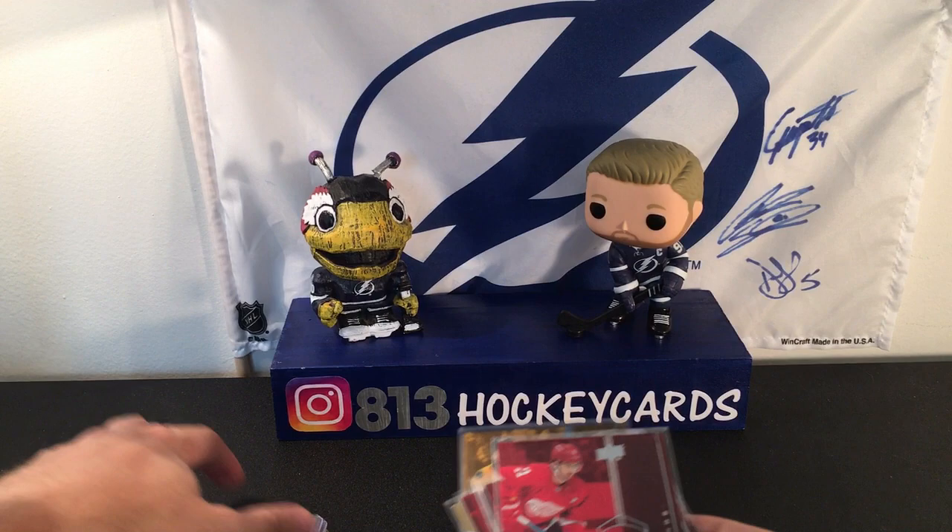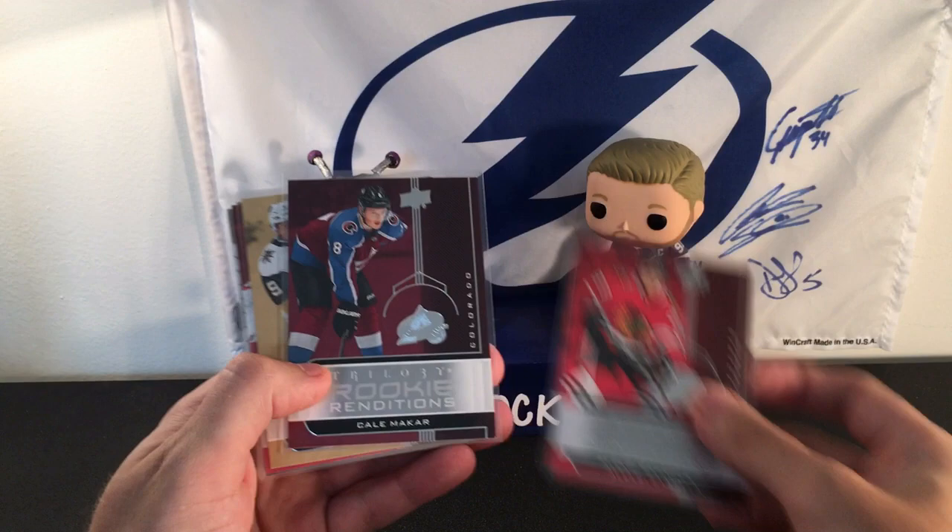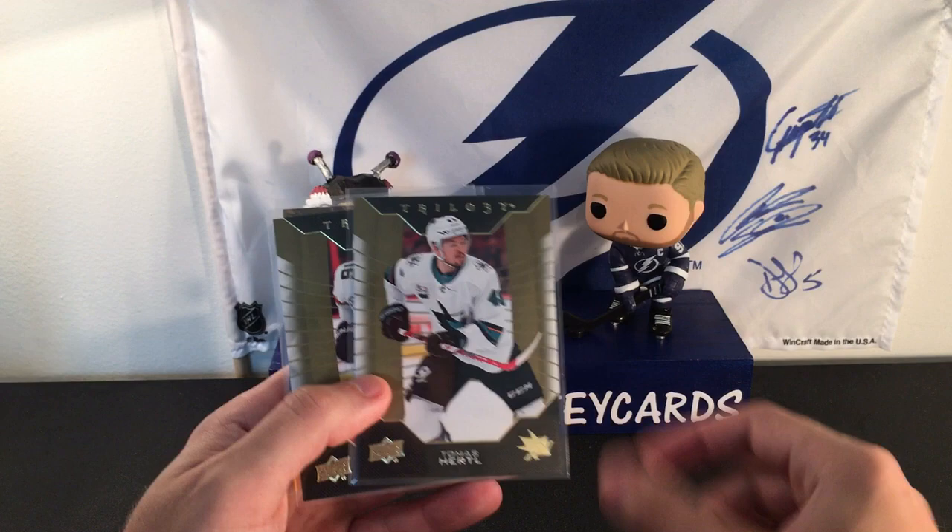So just some of the rookie renditions — nothing crazy. We've got a Cale McCarr, it's cool, Cody Glass, Caden Fulcher, then a couple base, and then a blue out of 399 — Carson Kuhlman.